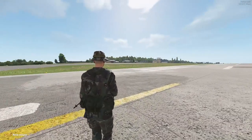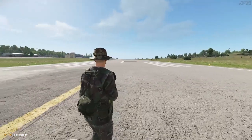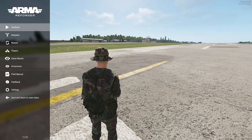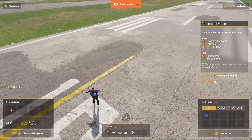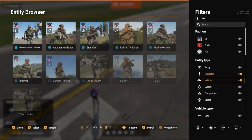And here we are in the map — we could wander around the entire map and do whatever we wanted, but it's a bit lonely. The idea is this would be our little playground to play around with different things. So let's press the pause button and go back to the Games Master. Let's press the Entity button again and use the D-pad to go to vehicles.